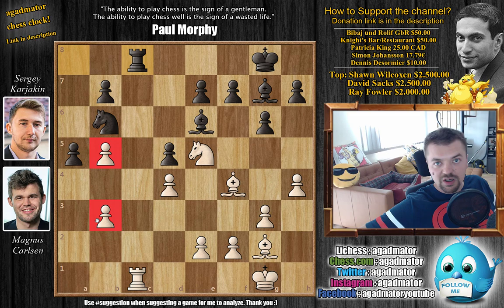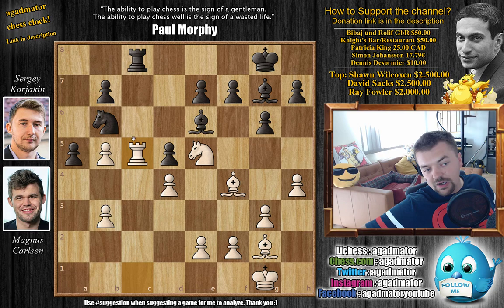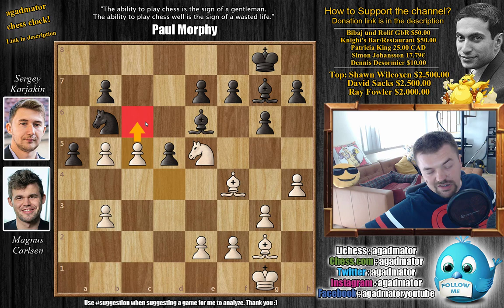Carlsen with the doubled B pawns — as you all know, Carlsen does not mind doubling his pawns; he somehow always turns it into a strength. And here, Rook to C5. You want black to capture; if black captures, you improve your pawn structure. You will push C6, create a passed pawn — a very nice position for white. So of course Karjakin isn't interested.